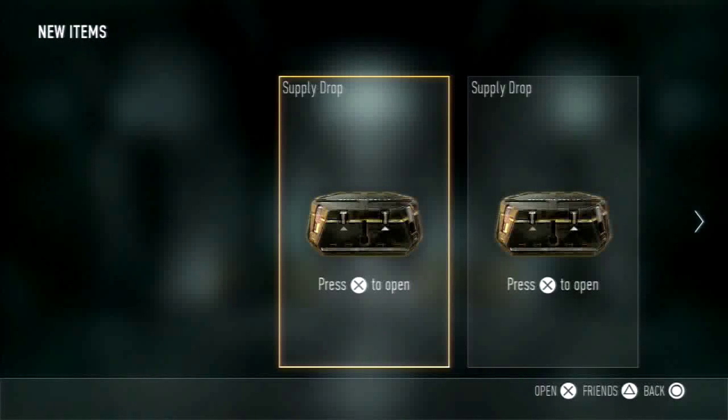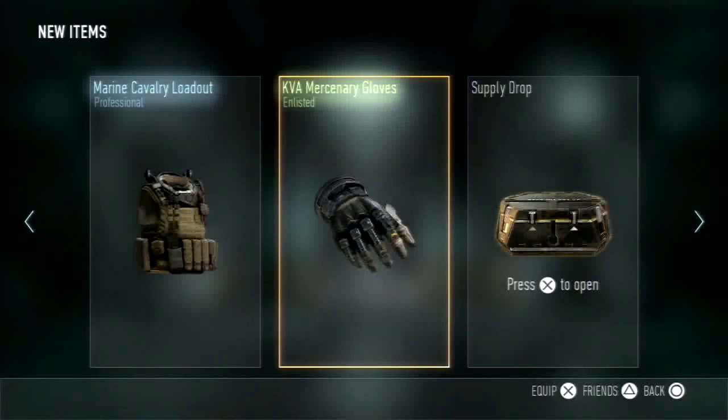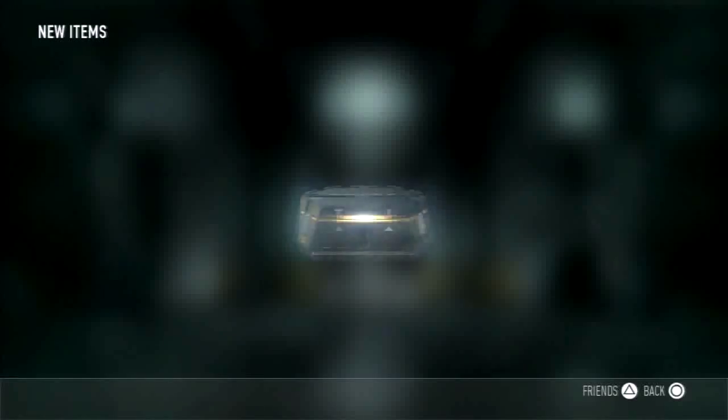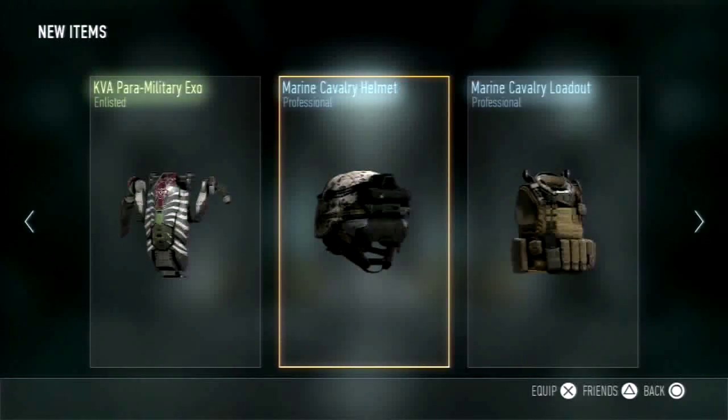Starting with this first one, let's see what we get. Alright, marine cavalry and enlisted gloves — the cavalry is not bad, professional, it's okay, better than our last drop. Second one we got — oh, that's a sick looking XO.